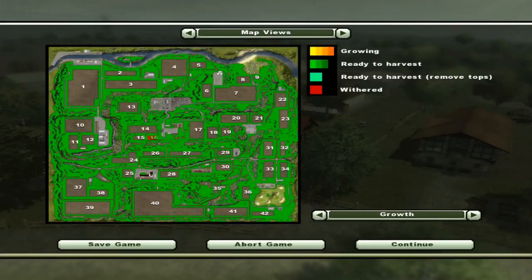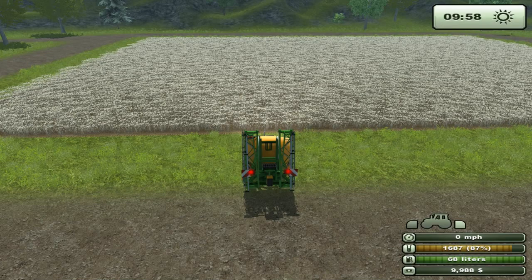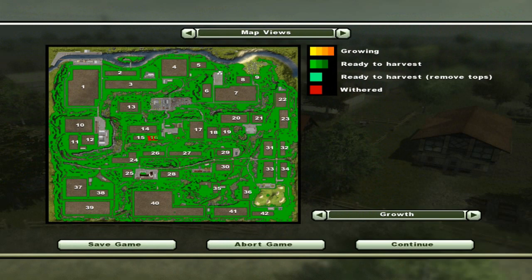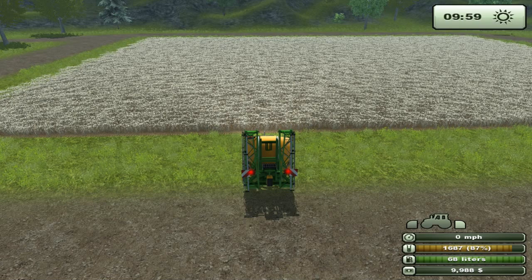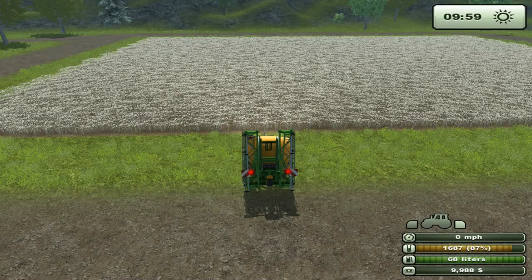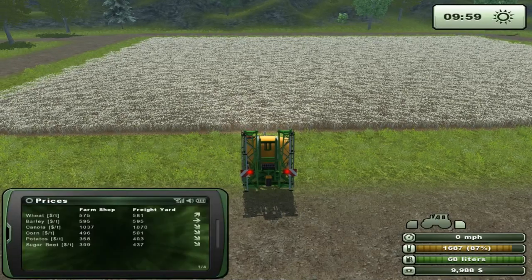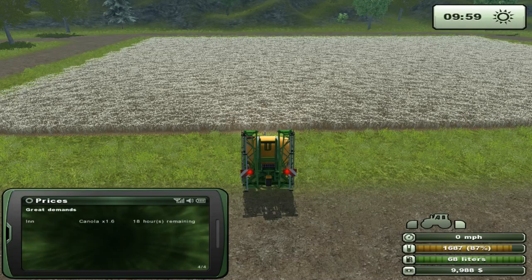Here it's withering. It was about 18 to 19 hours that it went through all three phases — about every six hours it went through each one of the green phases. So it started at light green, six hours later turned to middle green, then six hours later to the last green, then six hours later it withered. Notice on the map how field 16 is covered red — it's all withered. While I was watching that, we were fortunate and got a great demand — canola. To find your great demands, you come to your prices and tab through with the 9 key and it'll show you great demand values.